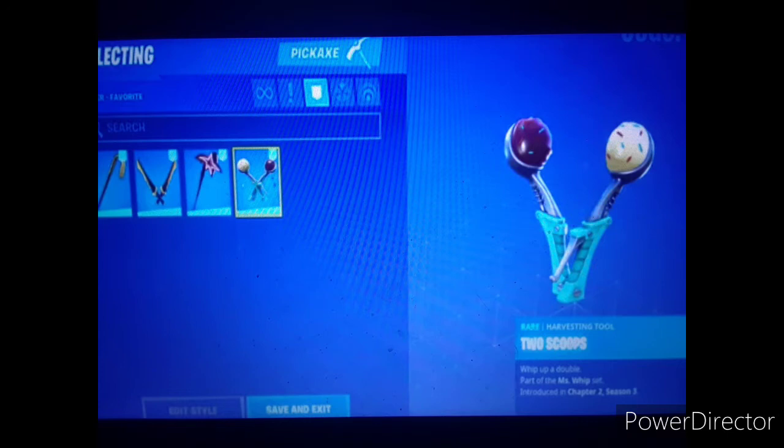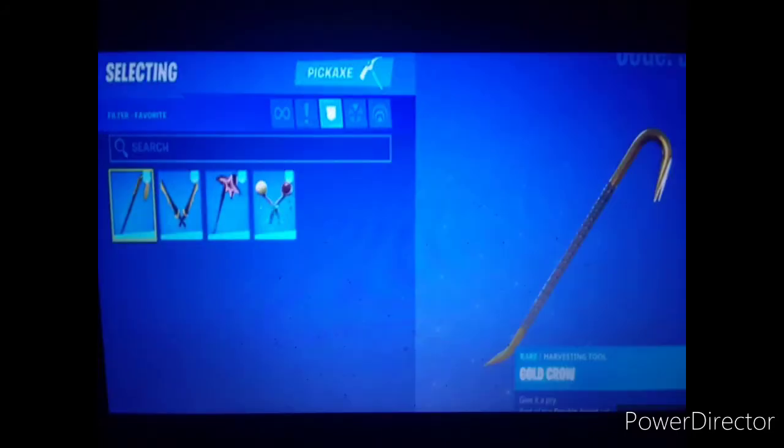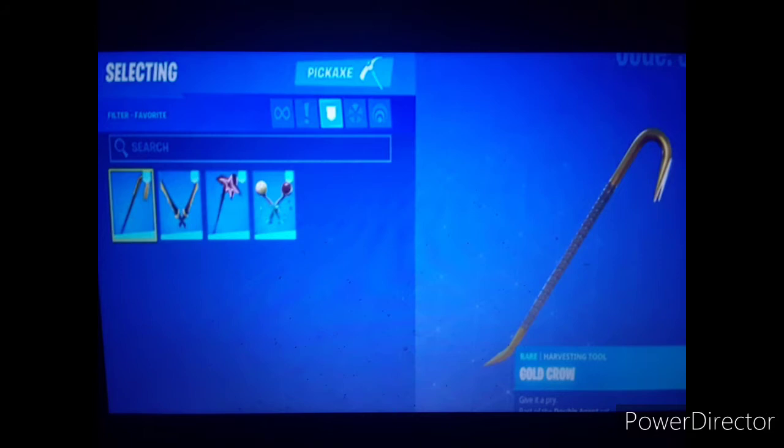Two Scoops looks like it goes with the MC Creamy skin — it looks pretty cool though. Next we have the Shadow Blades — pretty cool design, gold and black, but I don't really like them that much. Next we have the Gold Crow, which looks sick. I bet a lot of tryhards and sweats will be using this — it's supposedly going to be in a pack.